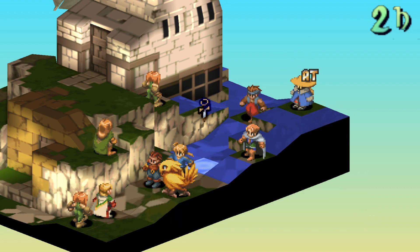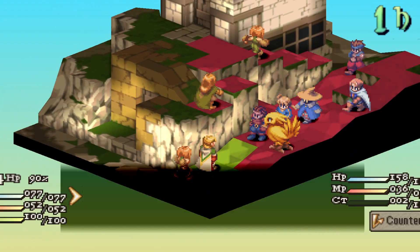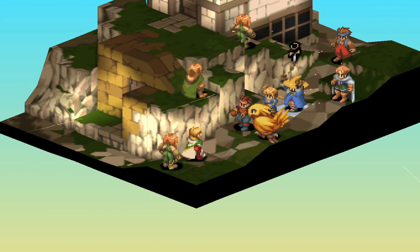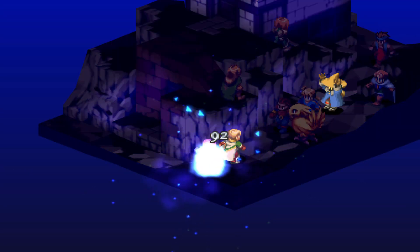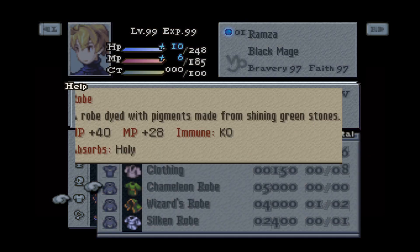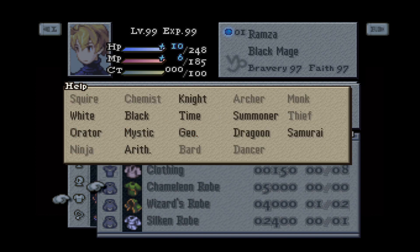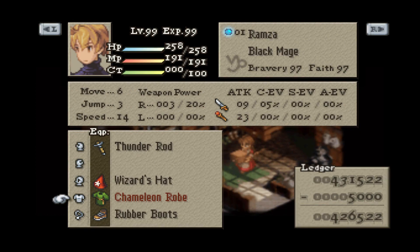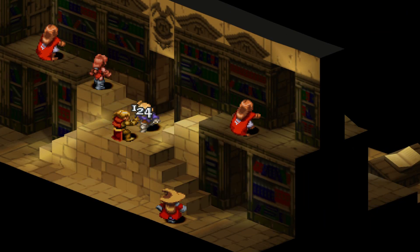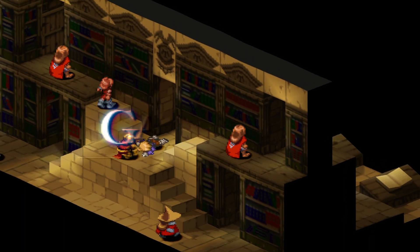In the second fight versus Weegraph at Orbonne Monastery, it can be more difficult as you can also get softlocked here if you aren't careful. This time Weegraph needs to be KO'd completely, so the other enemies can give you a hard time. An easy exploit is to equip Chameleon Robes on all your party members — this will stop him from using Holy Sword abilities. If you don't have this item, spread your units further out so Judgment Blade can't hit multiple party members, and be very careful going up to attack him as he has Double Hand with Diamond Sword and it can do a lot of damage.